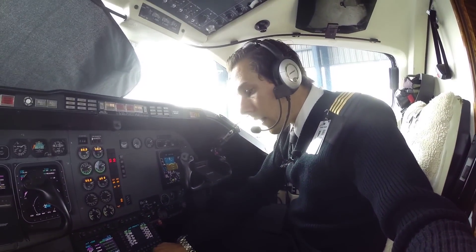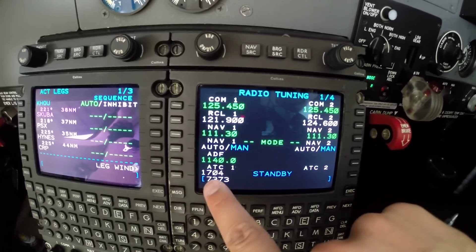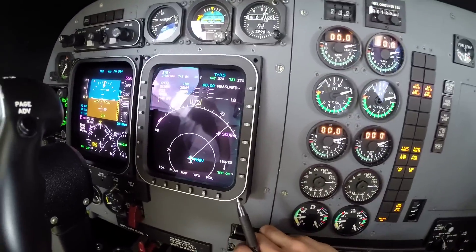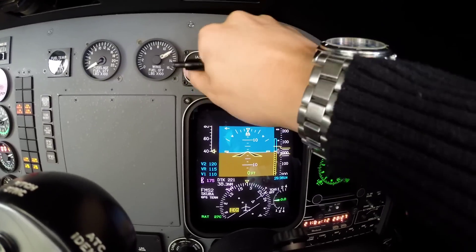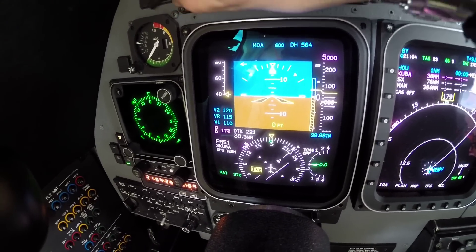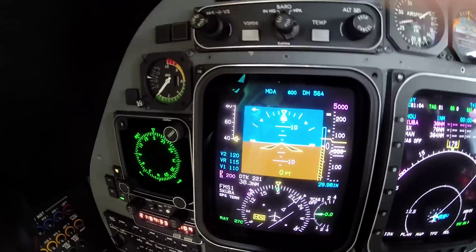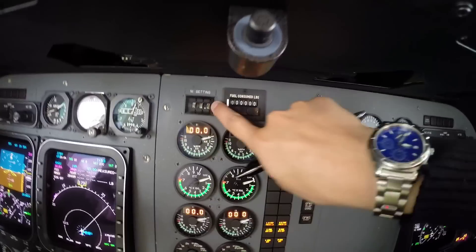Transponder is very important — we'll set 7373 as cleared. Transponder is set. We'll set the radar range to 25 miles for departure. Since we're flying out of Class Bravo airspace, we'll set the airspeed bug to 200 knots, which is the speed limit — 200 knots on both airspeed bugs.